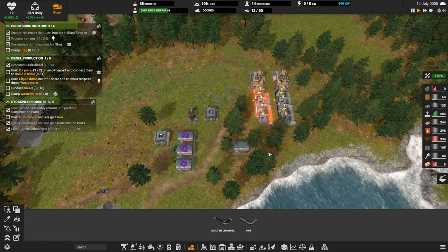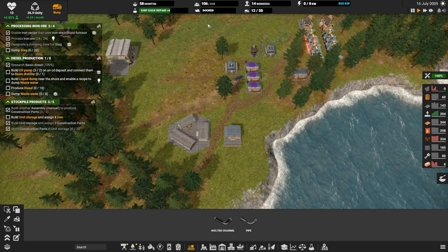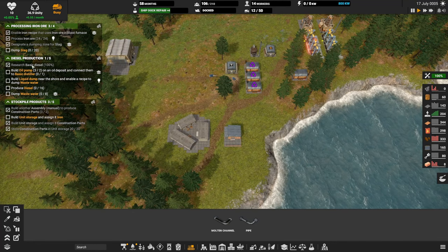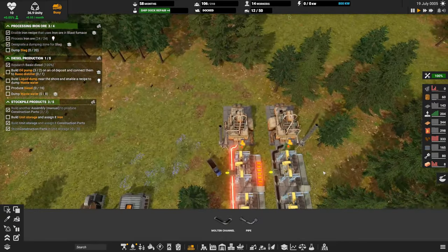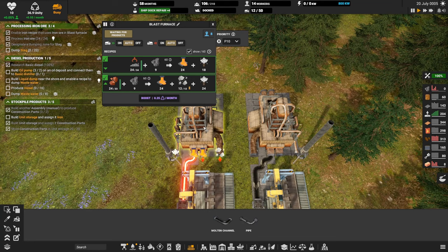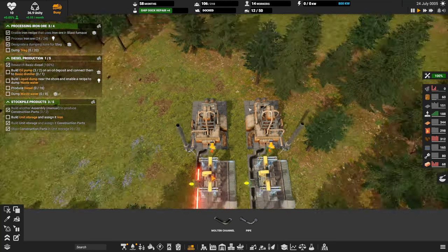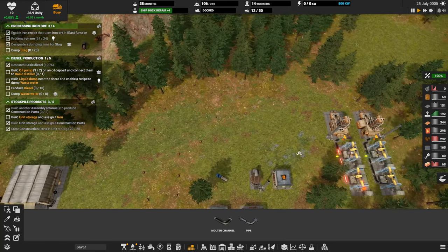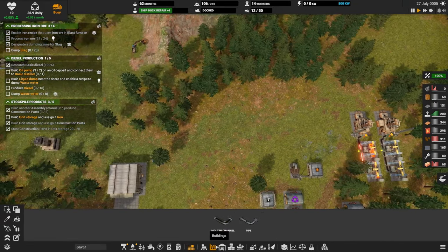We need to build, build, build. Maintenance is at 100%. Dump slag — that will happen on its own, should happen on its own. I can't dump slag directly into storage, but trucks can get there and empty that out. Eventually we want loose storage — we still don't have that yet.